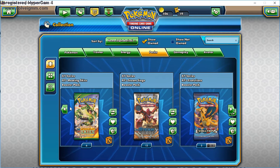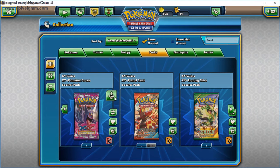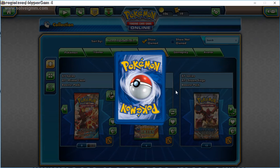I'm going to do Evolutions and Generations last because those have the most valuable cards. I'll probably go with Phantom Forces first and go from there. I haven't actually opened a pack yet on here — I had to re-download a lot of stuff.